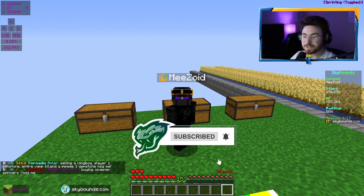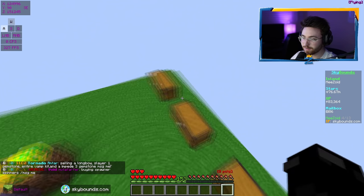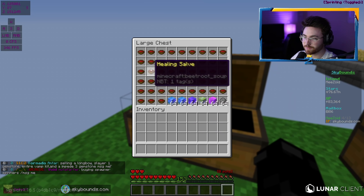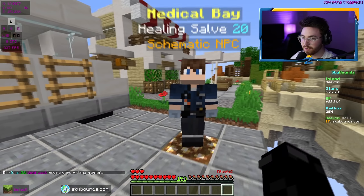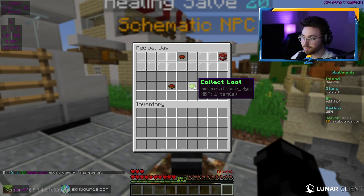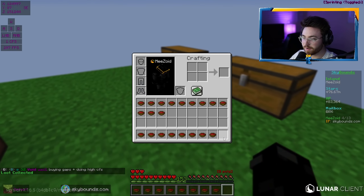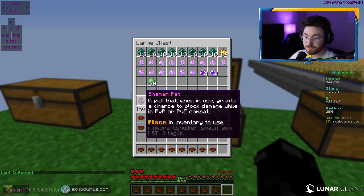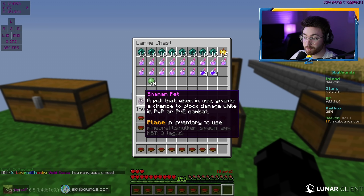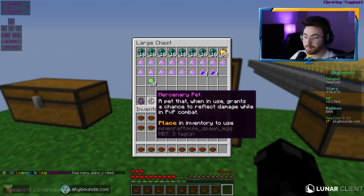In these three chests behind me we have everything we need to God Set PvP on Sky Bounds. First things first, we got supplies — all the healing stalls. We got this in the last episode, which allows us to actually make our own healing solves. We can collect 20 right there. There's another supplies chest with Enderpearls and Golden Apples. Two pets — the Shaman pet, which is very good for PvP and has a chance to block damage.